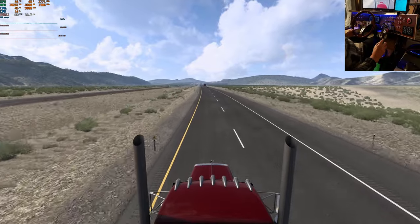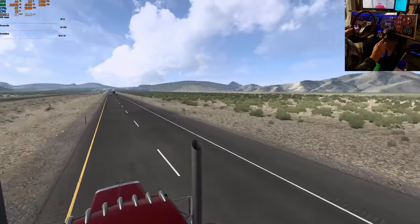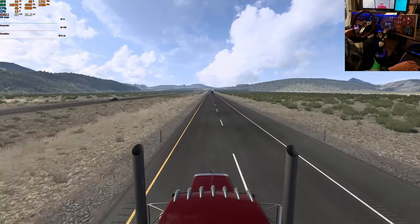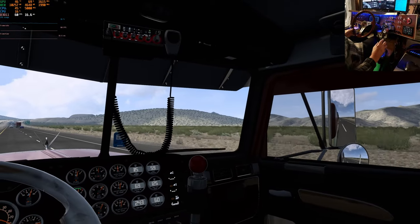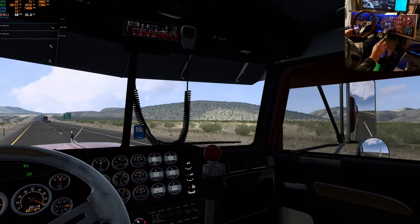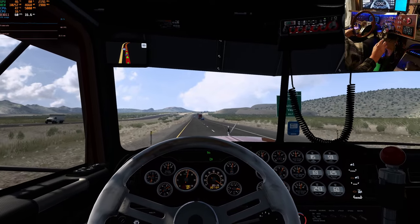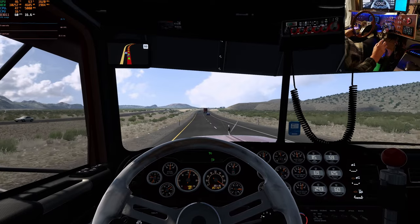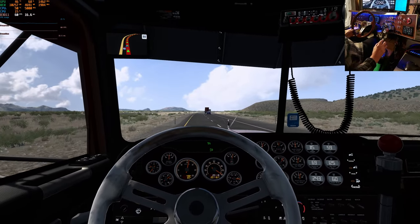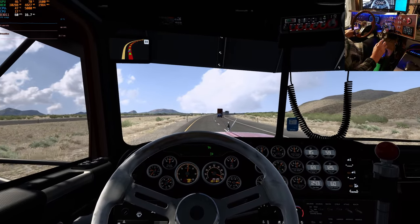Just want to make sure nobody's coming up on our backside. Oh, here comes somebody. We should have gotten over there before now. He's back there a little ways. I guess we'll hang out for a bit. See what happens after we get up top of this hill. We're still doing okay.